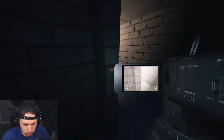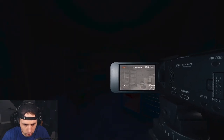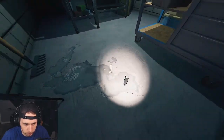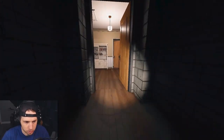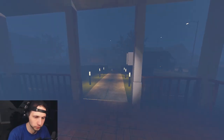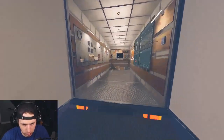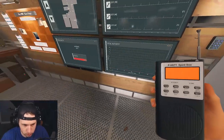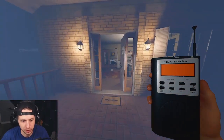If it throws something, not only will we get closer to EMF 5 evidence, but we'll also complete our side objective. Let's check for orbs. Can you give me a sign? We're at five degrees — yeah, it's definitely in here. We're keeping the lights on so our sanity shouldn't really drain. No evidence or ghost events so far, which could potentially be shade behavior, because a shade cannot do a ghost event when you're at 100% sanity.